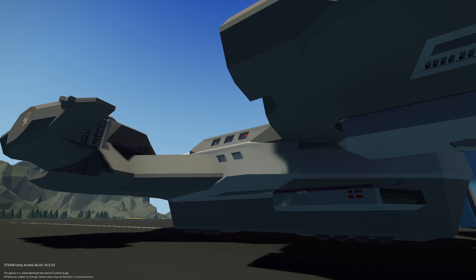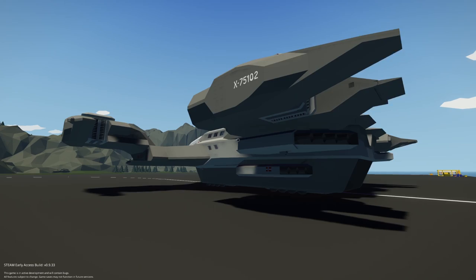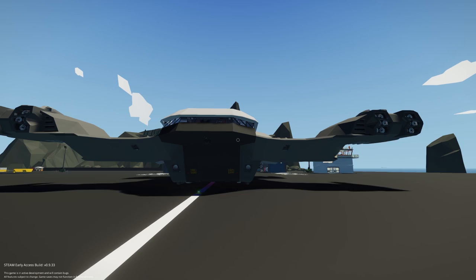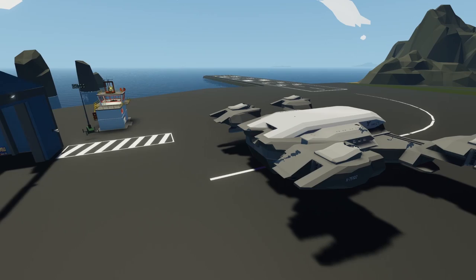This thing is gigantic — it can actually house one of the other VTOLs. Look, its wings are folding out! It's gonna stop on its own — yep, it's hitting the brakes. We're gonna be checking this thing out today because it's absolutely incredible. If you want to check it out, I'll have it linked in the description. Hit the thumbs up for more Stormworks, and comment below with suggestions.